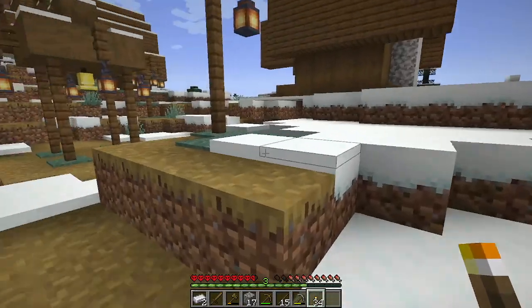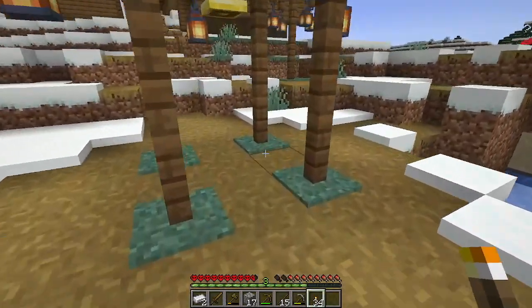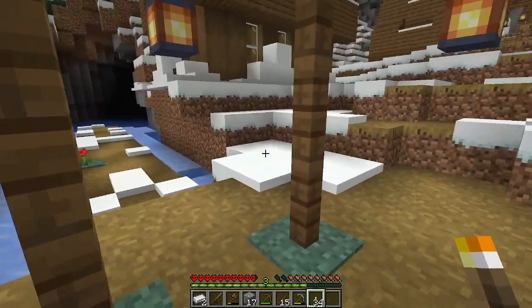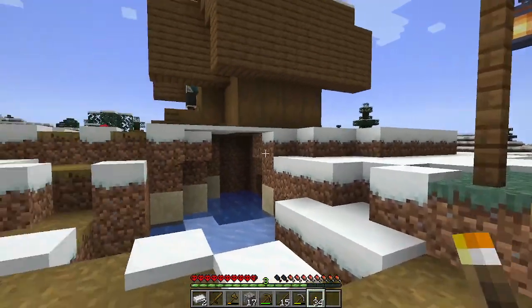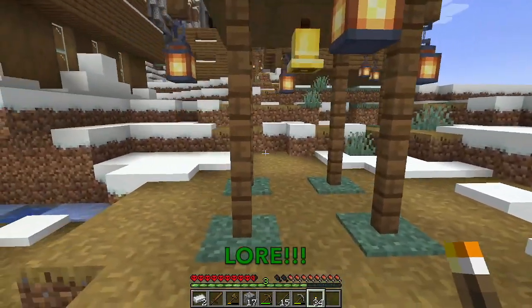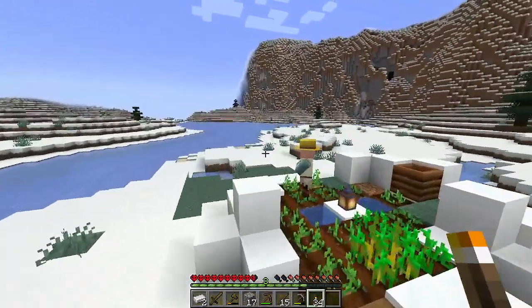The reason we are checking outside is because the villagers are always usually grouped up around here. Looks like there is no big old group today. I don't know if that's good or bad. Now, it looks like everyone is going in their houses. It looks like there is some sort of lore going on here with the villagers. I have no idea what it is.